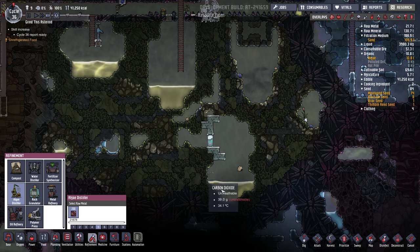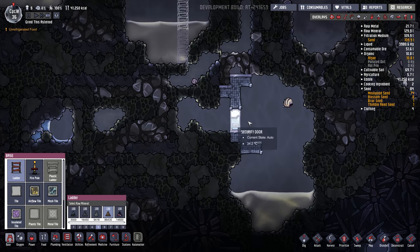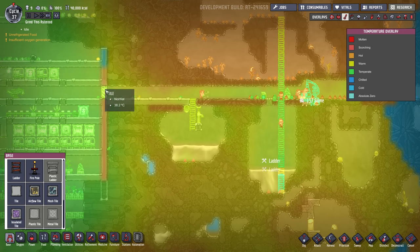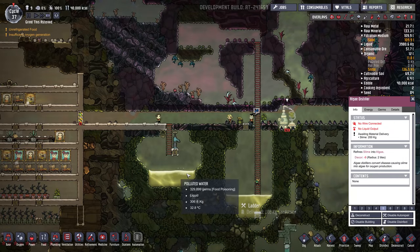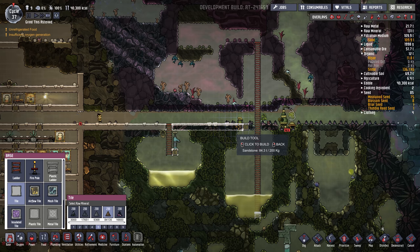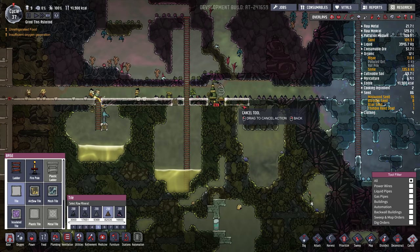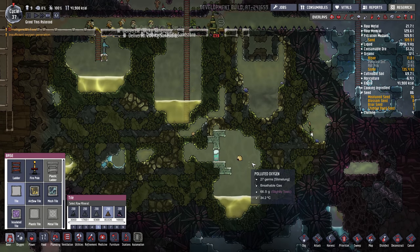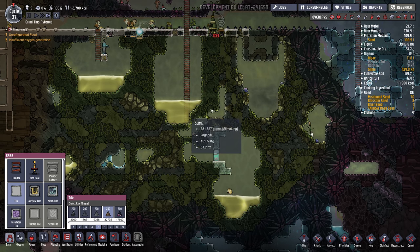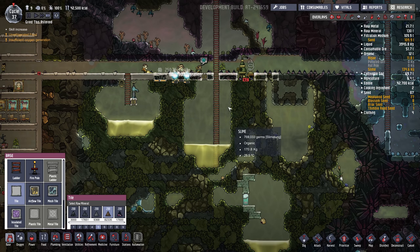I kind of want to cut through here to liberate all this polluted water. This door is actually in the way, and I don't want this heat getting into the base. So this is all abyssalite along here. Give me power over here. Probably just build a pathway along here. I want to poke a hole — where should we do this? I'll hold off on this lime just for now until we get this set up.